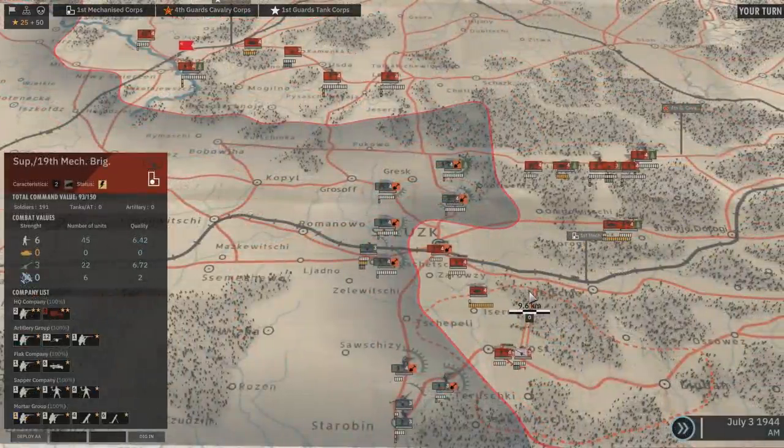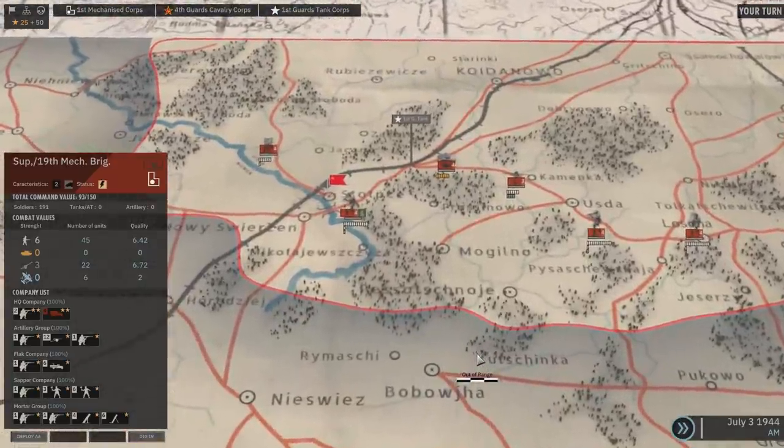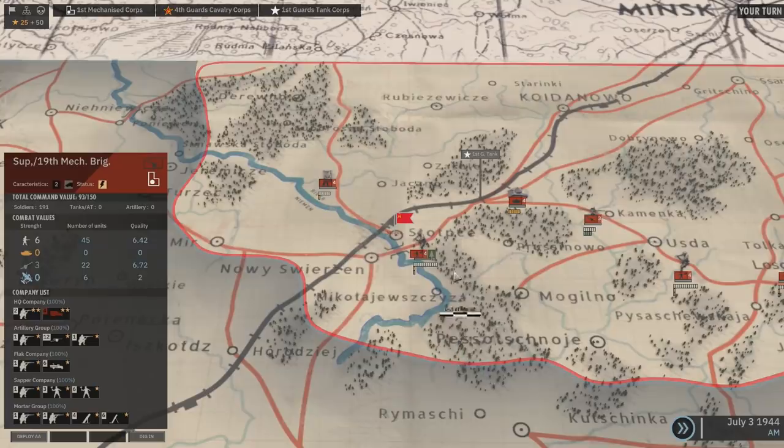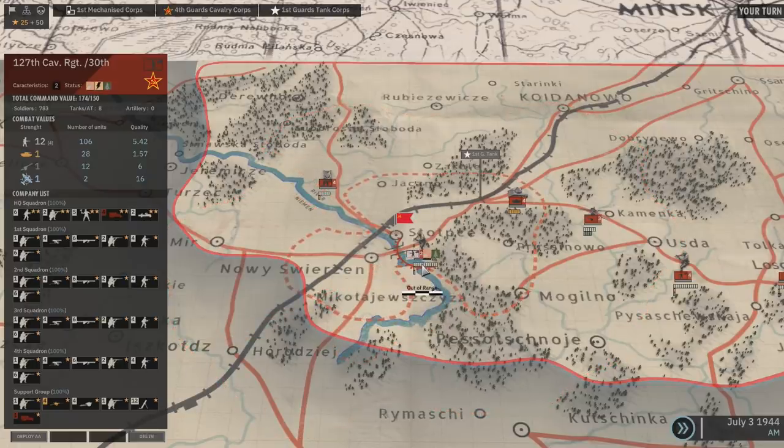In this operation, our forces are mainly composed of infantry battalions with some armored battalions at roughly a 4-to-1 ratio. On the top of the area, we're going to secure our position on Stopsea. This infantry battalion, well protected in forest, will guard the bridge. We're giving the order to dig in, which costs two action points, takes one turn to complete, and grants the possibility to deploy defensive structures if attacked.